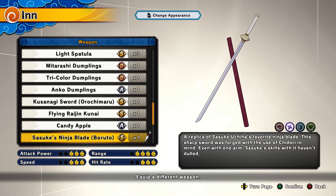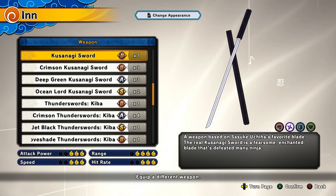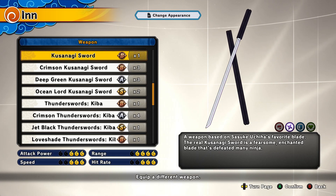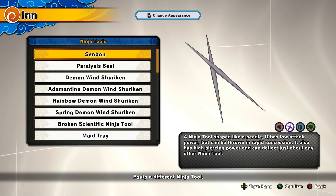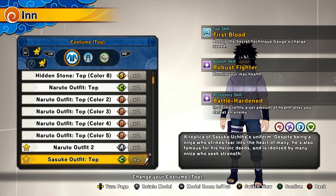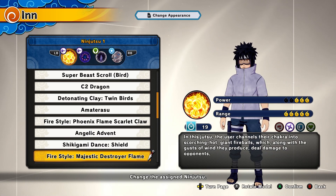For the range build, you want to use Sasuke's Ninja Blade or the Ryo version, the Kusanagi Sword, available in the 10-cent shop. I'll leave a combo tutorial at the top of the video so make sure you guys master those combos to be a range demon. For a tool you want to use Senbon — you get three of these and they do a lot of good chip damage for every game mode. The stats for your range build are First Blood, Robust Fighter, and Battle Hardened.